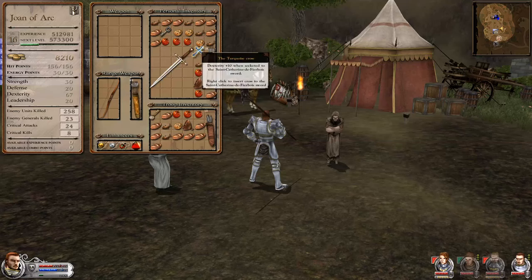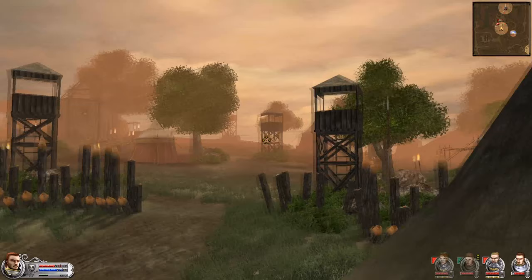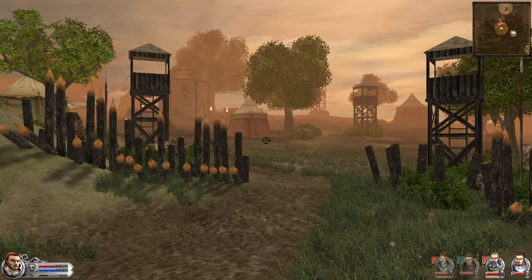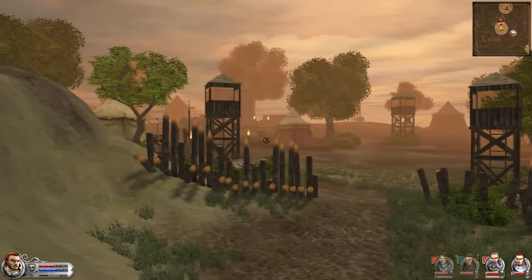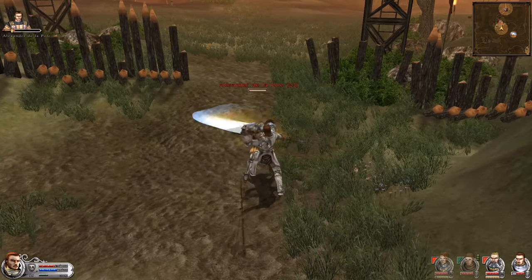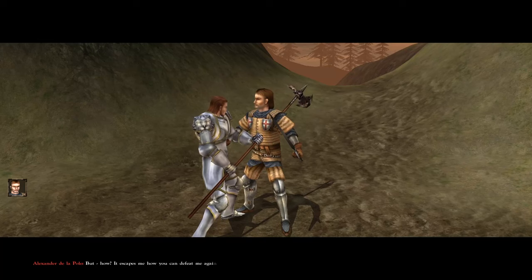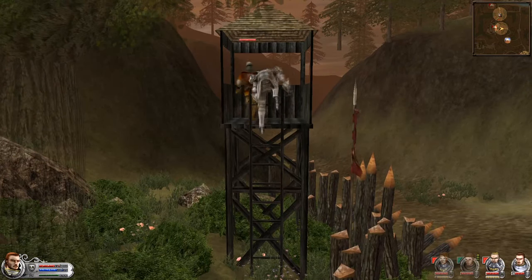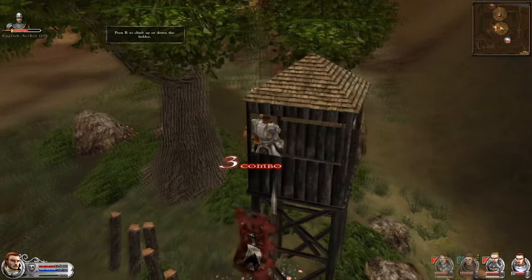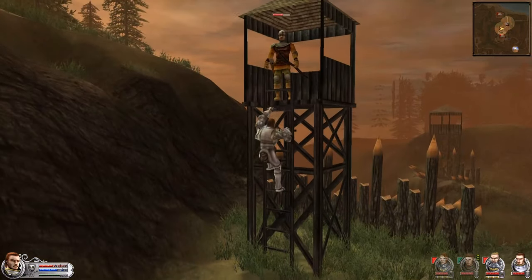We incorporate the fiery cross into the Saint Catherine de Fierbois blade. Then, along with the Duke d'Alençon, we go back to the village where Alexander de la Pole is to defeat him once and for all without dying this time. After a long, arduous multi-minute combat, we finally strike the final blow and he runs away just like the coward he is. We then clean up the remaining English soldiers from the camp — fighting in a watchtower with a large halberd must be really awkward.